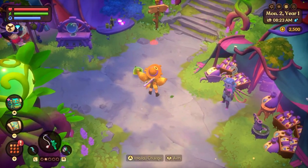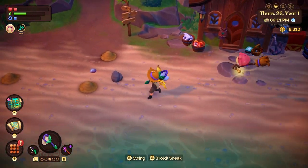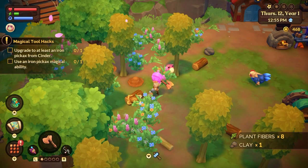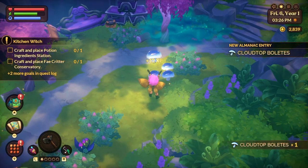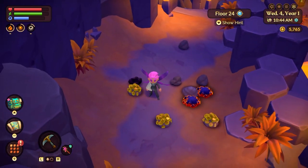Fae Farm, when played normally, has no camera controls. You are generally just stuck with whatever camera angle the game deems appropriate, which in pretty much all situations is perfectly fine. Although sometimes I would wish that I could zoom out the camera even just a bit, but alas, there was no way to do it. Until now!